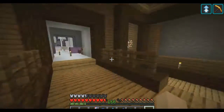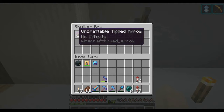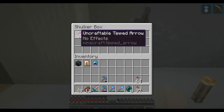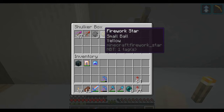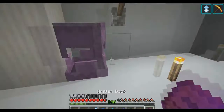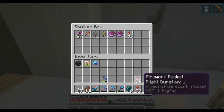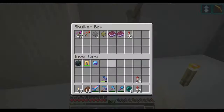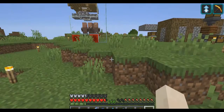Over here I have a few special items that are going to be unattainable in 1.16. I have an uncraftable tipped arrow, I have firework stars that don't have yellow ball or small ball, I have a written book with no data in it — if I open it, it says 'invalid book tag' — and I have firework rockets that don't say 'flight duration one' or anything on them. I'm definitely going to put these up on the wall.